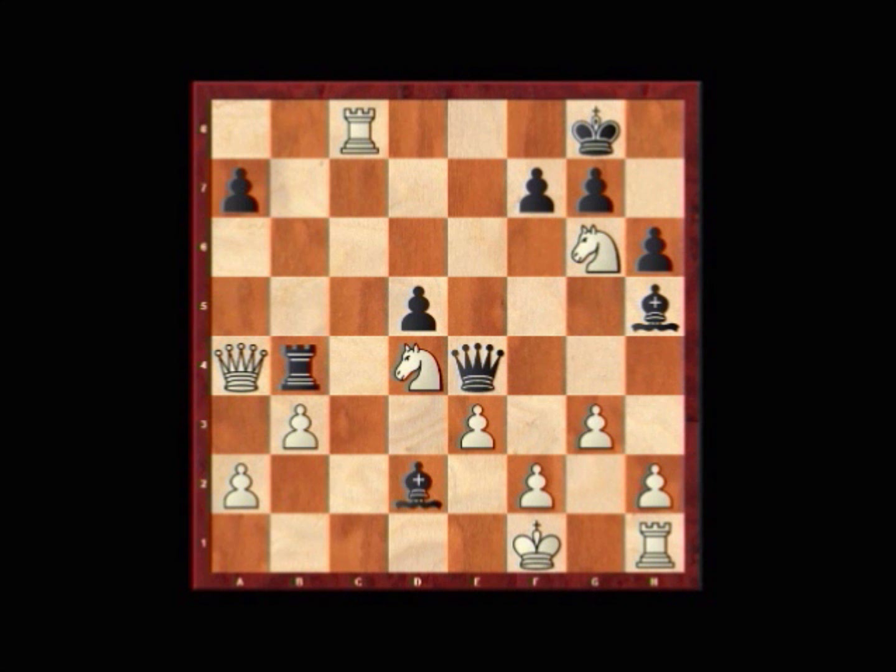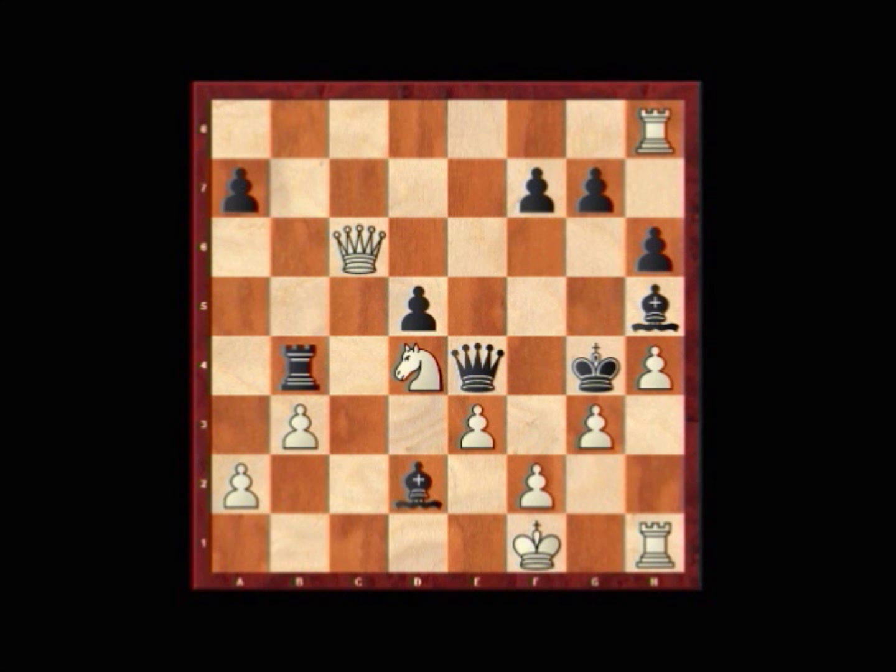King h7, rook h8 check, king takes g6, queen c6 check, f6. For instance, here Lupalesko could have played king g5, h4, king g4, queen d7 check, f5, and queen takes g7 check — but Lupalesko probably still had exactly the same type of outcome as the game had in any event.